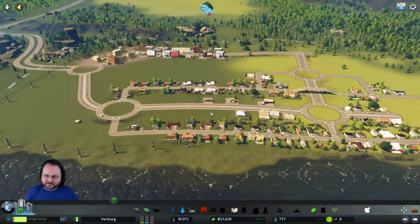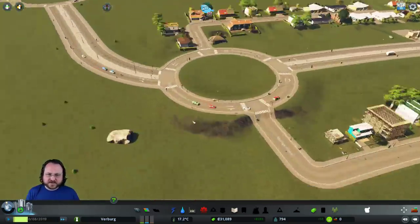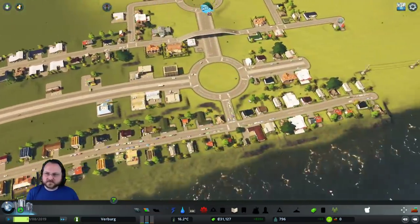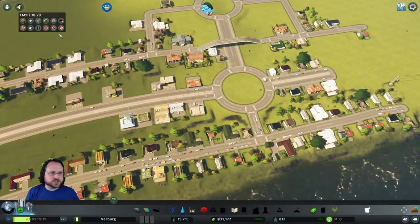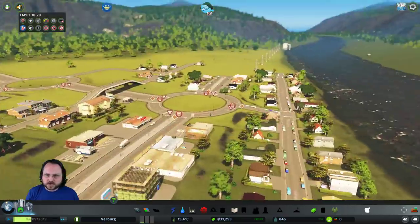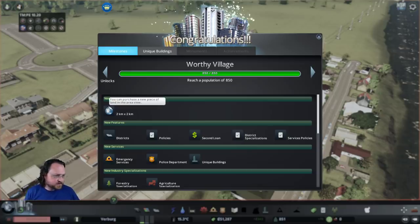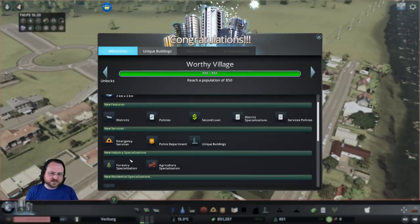Population's still going up, money's going up. I don't want to rush too much - it's very easy to overbuild early on. As soon as we get some of the prettification tools we'll add a little bit of joy to our roundabouts. I should really vary up some of the roundabout sizes as well. We are a worthy village - we can unlock a new area, although we don't rush to do that right away.